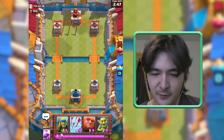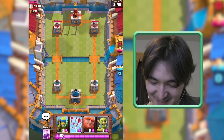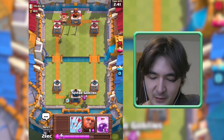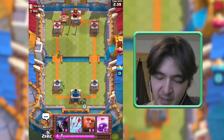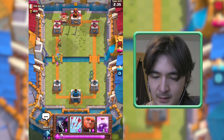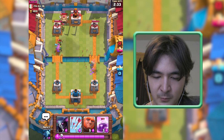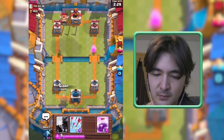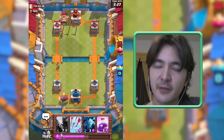Okay, Luca from Italia. Let's get out these small troops because I want to have my Pekka, my Giant, and my Rage Spell all in my lineup. This attack was not supposed to be serious.